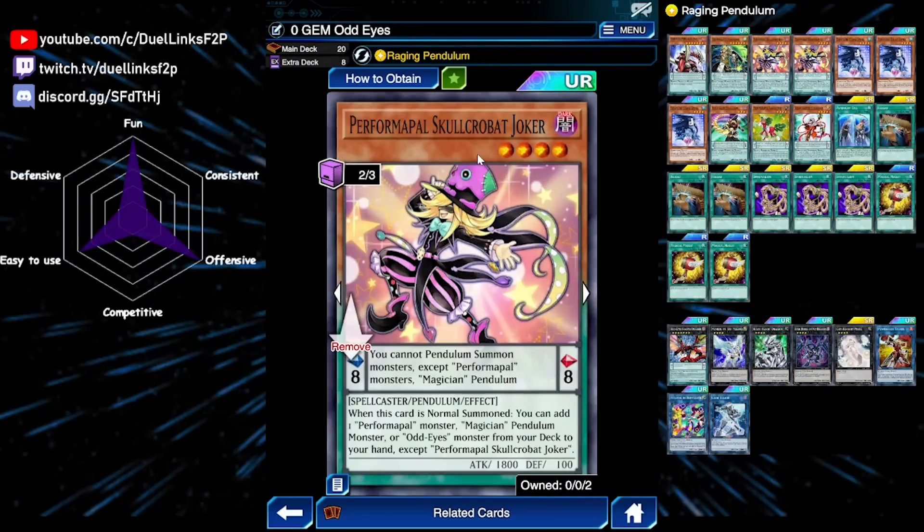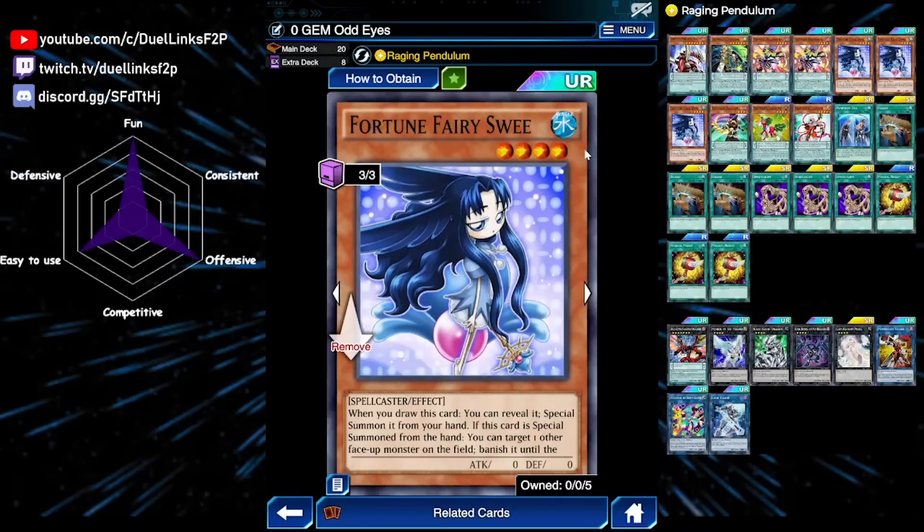Next is Performapal Skullcrobat Joker — our main searcher and main normal summon. We can normal summon it to grab any Magician pendulum monster, any Performapal, or Odd Eyes monster. After that is a pretty interesting tech choice: Fortune Fairy Sweet, because we are playing a lot of draw power in this deck.